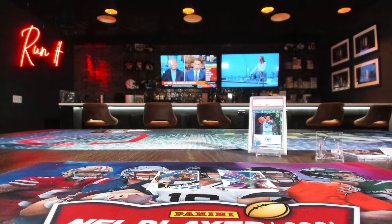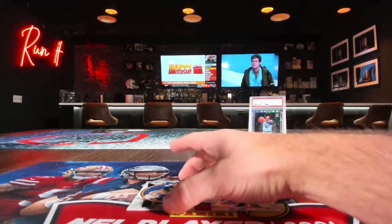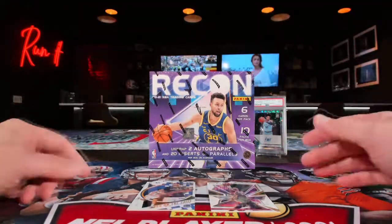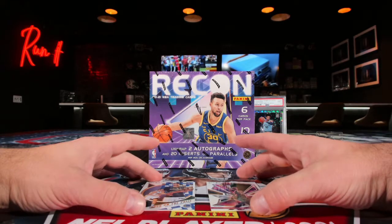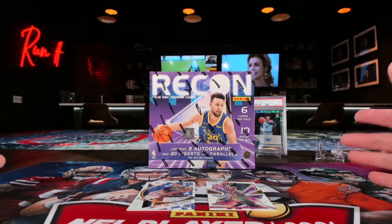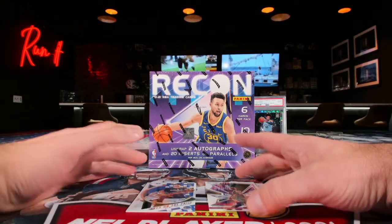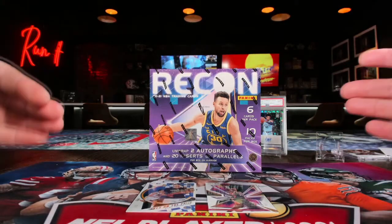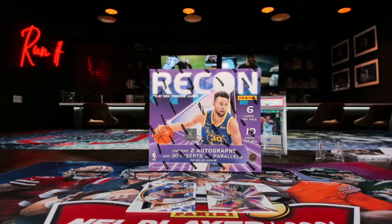This is gonna be the duel right here — Squid Game style! You guys each get five packs — half and half — whoever has the lowest serial number card after this box wins it. The cards will go out to the regular teams regardless. Giannis on this side, Clay Thompson on this side. Five packs each — never happened before. First ever sudden death — 1 out of fives with one pack left to go!